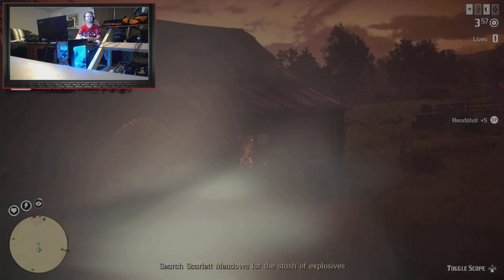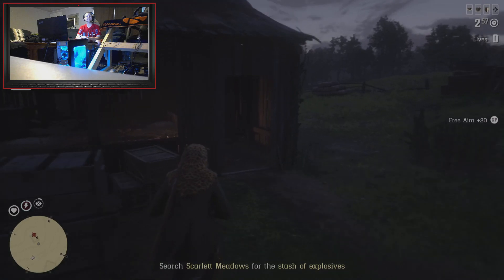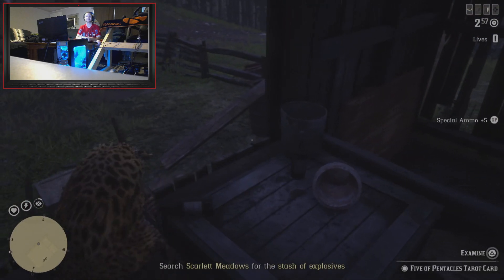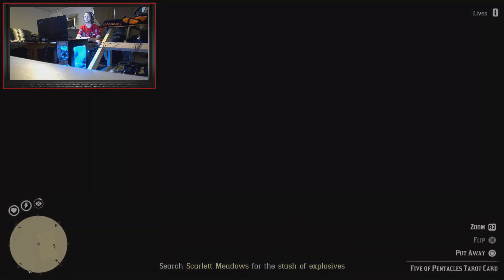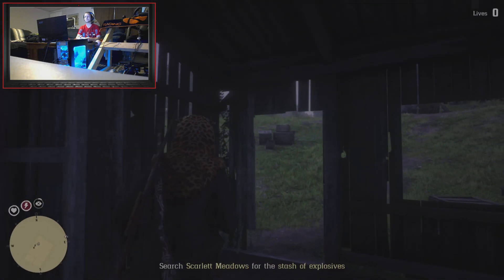Then we can do the glitch on this one item. Take these guys down — dead eye is a very good plus on this, just saying. We're going to pick up the card now and simply just put it away, nice and easy.